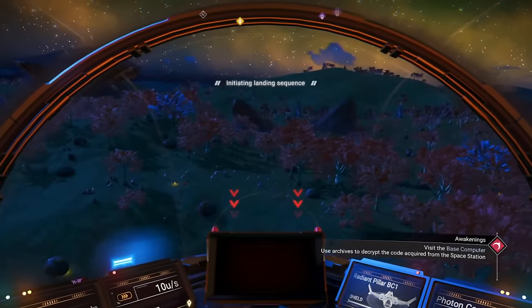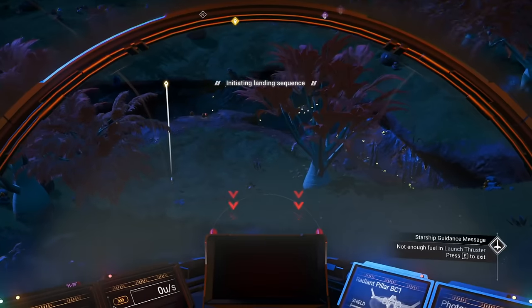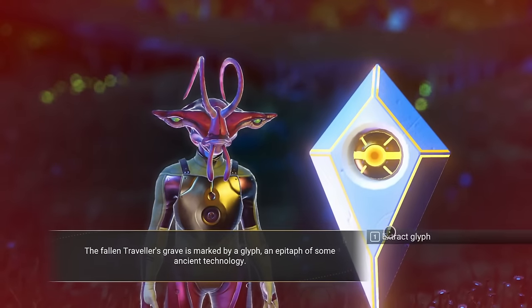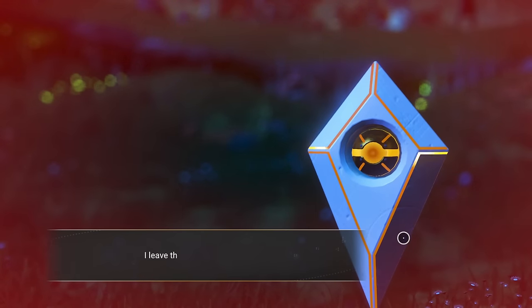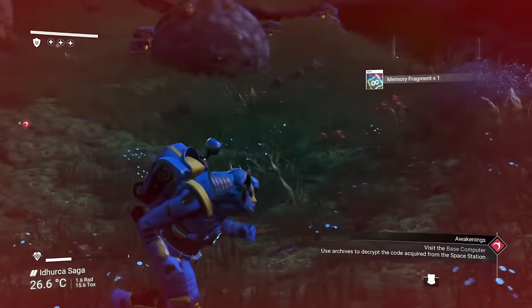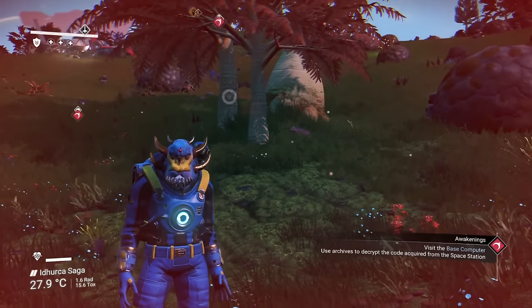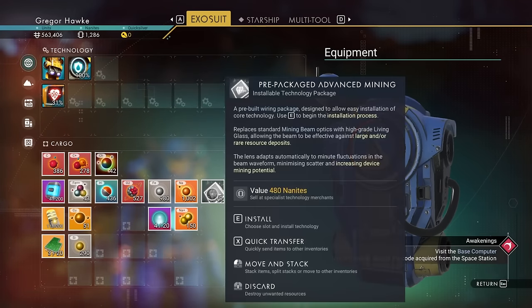Finding a traveler spawn on a space station is exceptionally rare — I'm surprised we found him this early in the playthrough. When you talk to the traveler, he will expose you to a little bit of the storyline. Just extract the glyph, and if you get all 16 of those, you can go pretty much anywhere you want in the universe. You also receive another useful piece of technology if you consume the memory fragment.